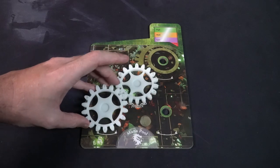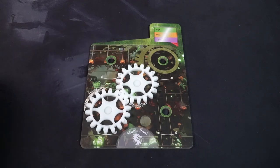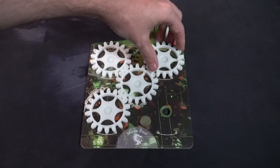To set up Sprocket Forge, the first thing you'll do is determine the number of players. Each player is going to receive a forge board and five gears that will be placed like this. Make sure you place each of them with a pin going straight to the bottom in the little area that has a white border.